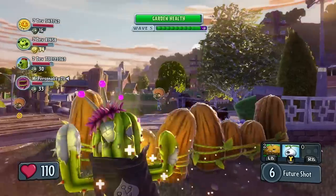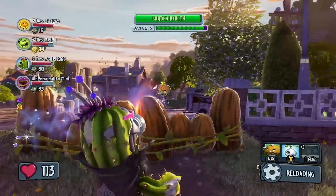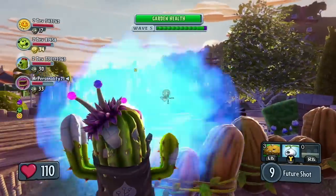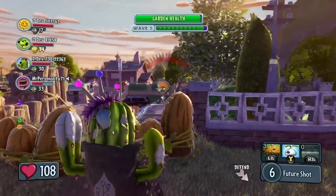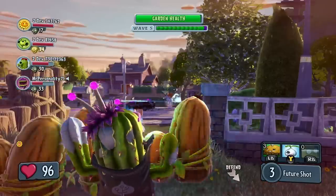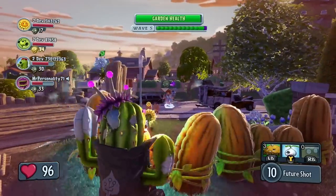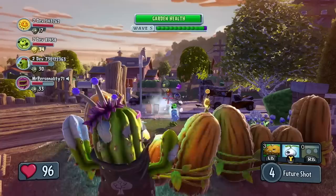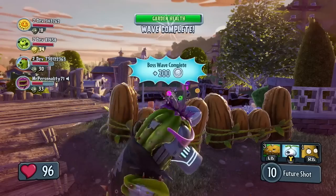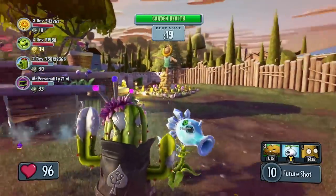Back to the Future Cactus now, deploying some Walnut Barriers for cover and her charged attack on another Disco Zombie. Now the other plants are going to join the fray to help finish him off. With the boss wave complete, the plants can now regroup and get ready for the next wave.